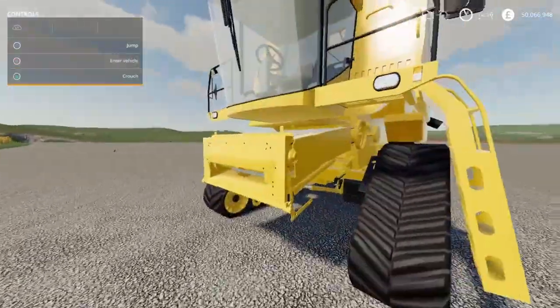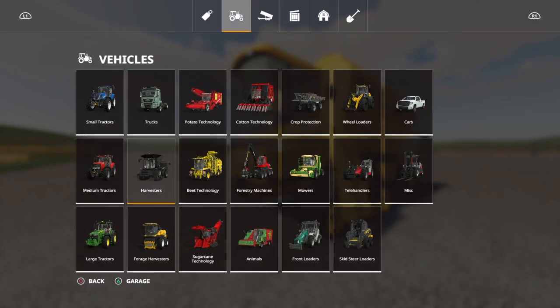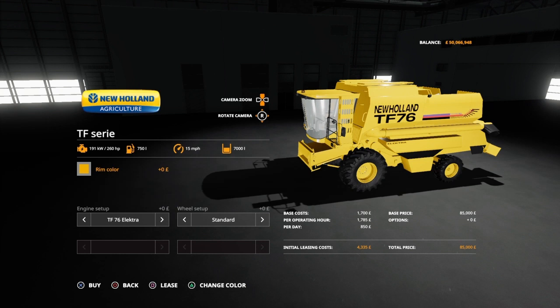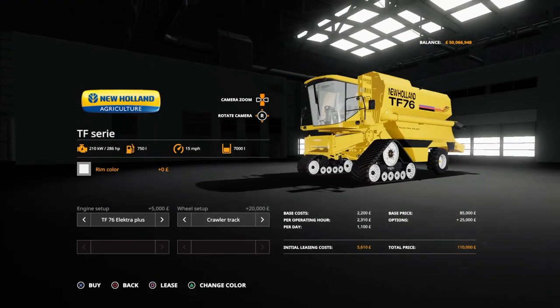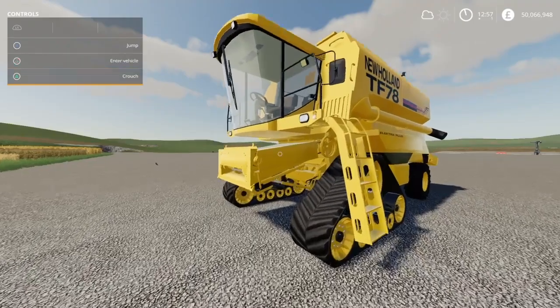Moving on — this one looks a bit strange with the tracks, but you can get it with wheels too. This is the New Holland TF Series by Black Eyes Modern. You'll find this under vehicles and harvesters. It's 85,000 to buy standard. Wheel setup from standard to crawler tracks and wide tyres. Engine setup from 260 to 360 horsepower. Rim colour can be changed to white, which also affects the crawler tracks. 7,000 litres capacity and 936 megabytes to download. You can fit various headers — corn, wheat, barley, etc.